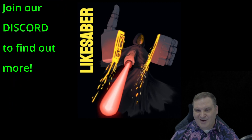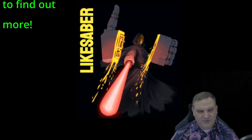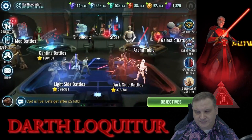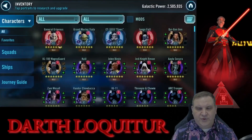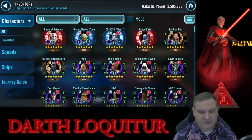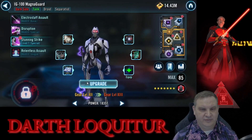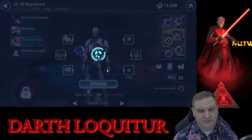Hope to see you over there soon. Really a great community. Can't brag about it enough. Alright, with that, let's get into the account and see what happened this week. The target for the week was to relic the Magna Guard, get him to gear 13. We managed to get all of the gear together that we needed for that, and here he goes — gear 13.